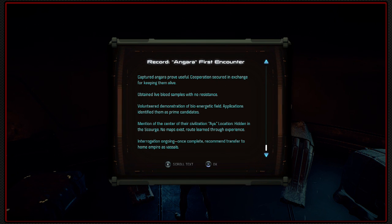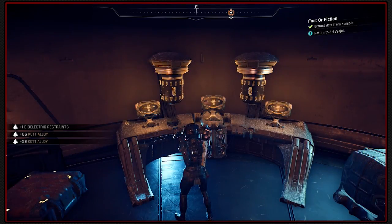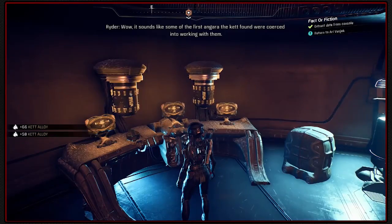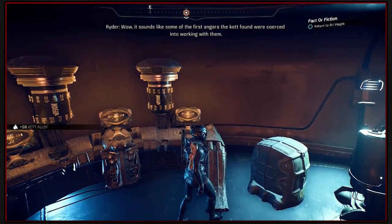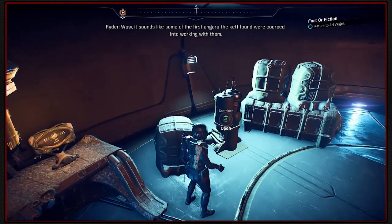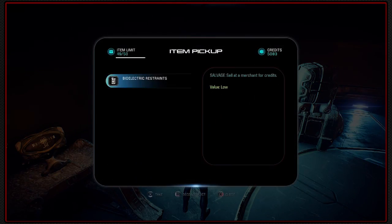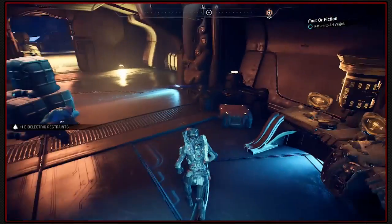Once complete, recommend transfer to home empire as vassals. Logs on Angara first contact, isolated Pathfinder. Sounds like some of the first Angara the Kett found were coerced into working with them. We should show this to Ari. That's very interesting.